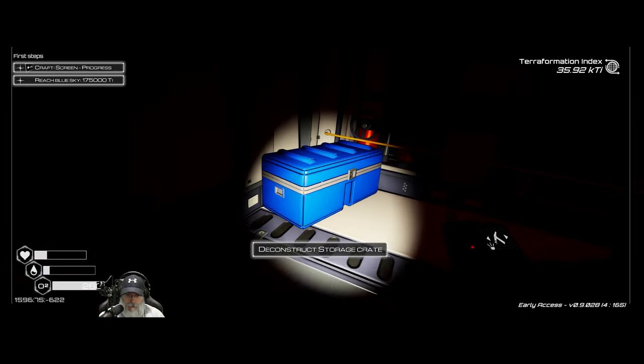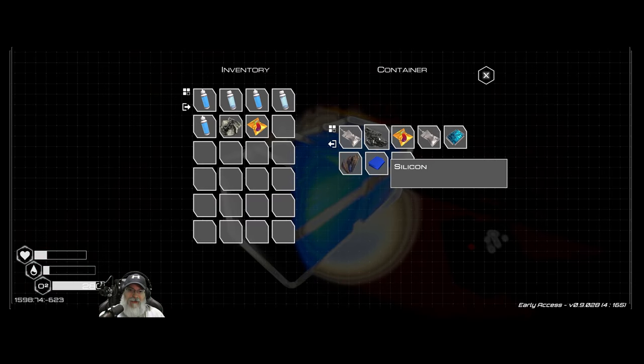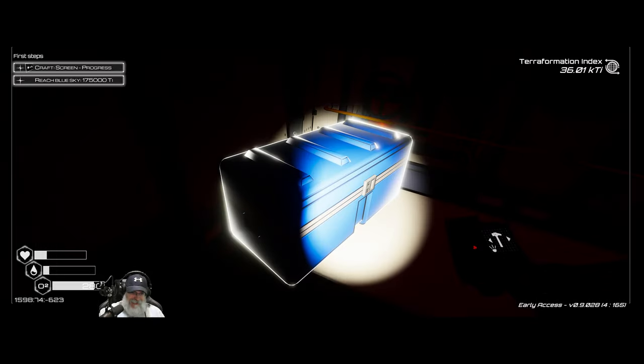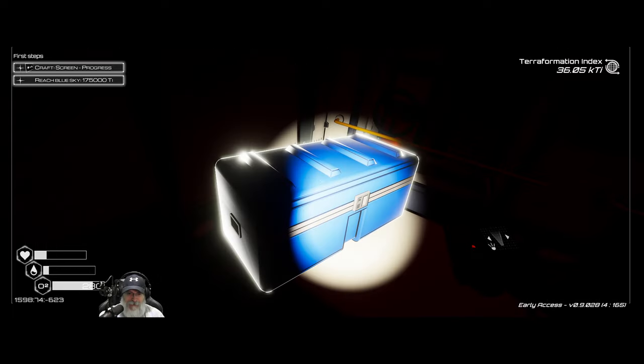There's a chest there! Look at that! And two things of food, baby! Alright! That is exactly what we needed to find. Seeds and food.